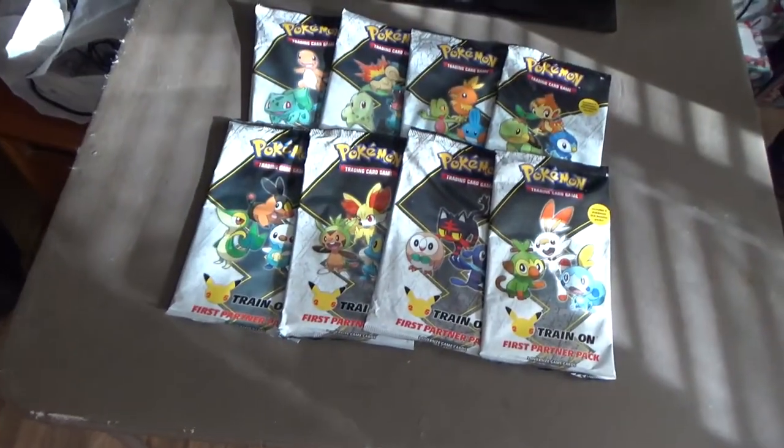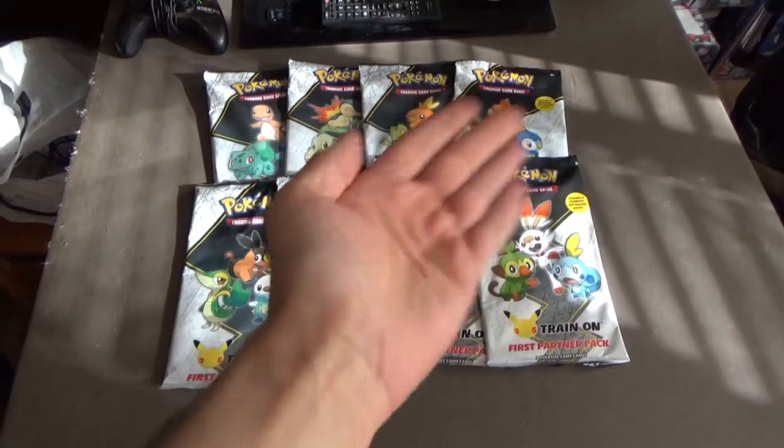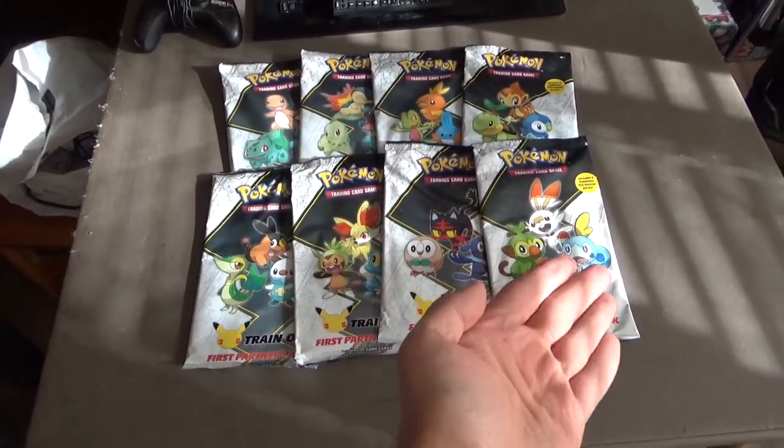Well, you might not have thought about these packs — the Jumbo First Partner Packs. All 8 are right there, going from the Kanto region all the way to Galar.